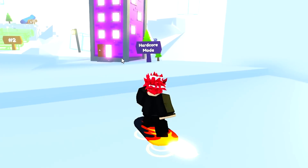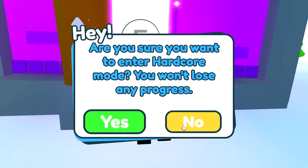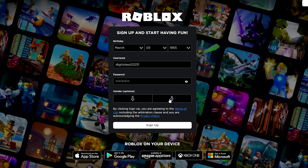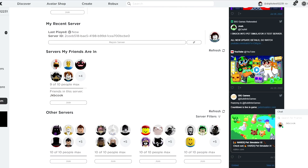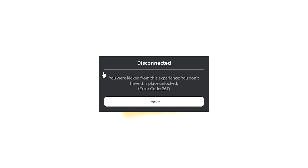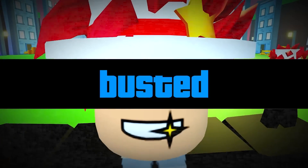Myth number three has to do with hardcore mode. You need 25 mastery to go inside, but what if there was a way you don't need to? I'm gonna use an alt account. The myth is joining people through the hardcore link in Pet Sim X — you can join hardcore without mastery. I joined one of my friends and the myth is false. 'You were kicked from this experience. You don't have this place unlocked.' Myth busted.